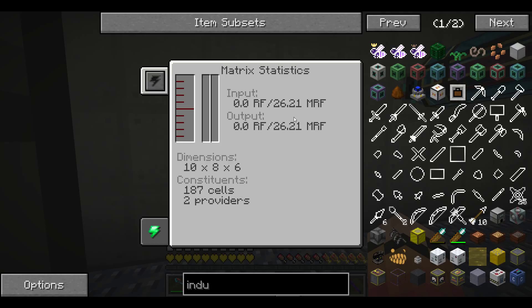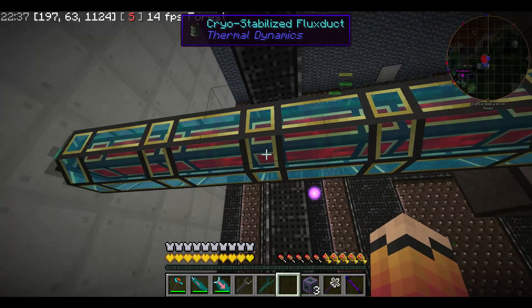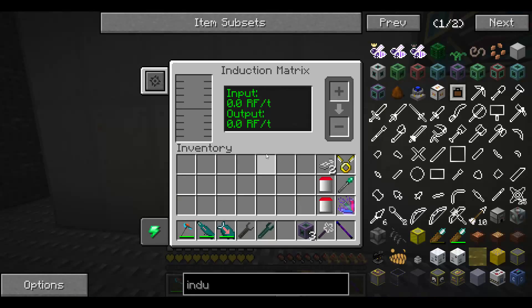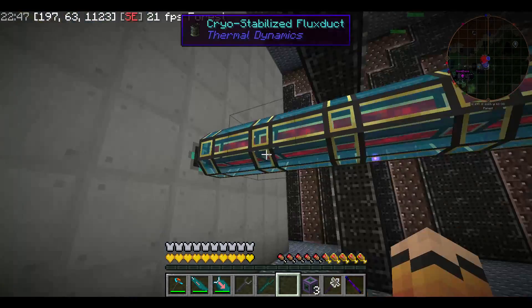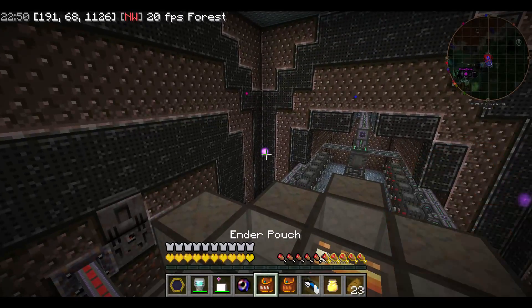187 cells placed, 26 million RF capacity. My calculation was a little bit off but it's good — 10 by 8 by 6, that sounds about right. We have the cryo-stabilized flux duct, which is the most powerful thing we have. One port is probably to fill in and one is to take things out. I'm going to test that with a basic capacitor once we're done.